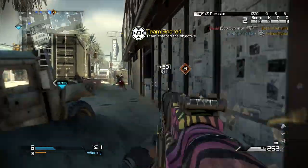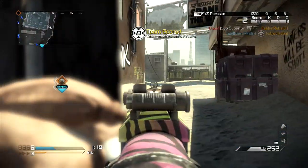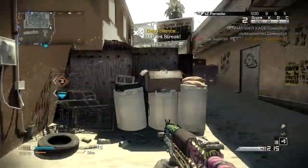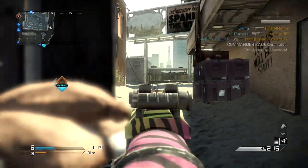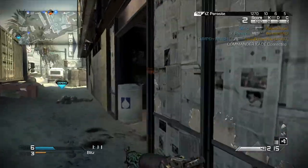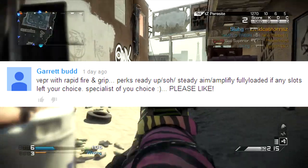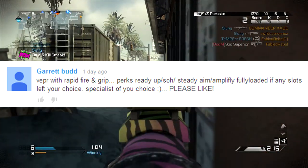I thought I would go for a pretty challenging chem strike, and this class was definitely the one — this is by far the hardest class I've had to get a chem strike with in Call of Duty Ghosts. This is the Veper with rapid fire and grip, with the perks Ready Up, Sleight of Hand, Steady Aim, Amplify, and Fully Loaded.